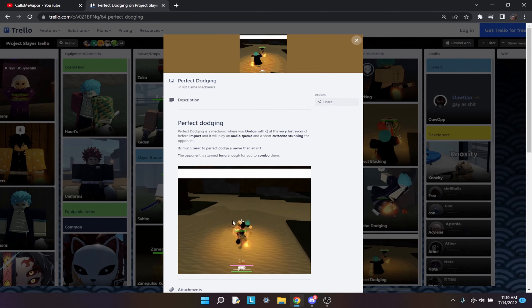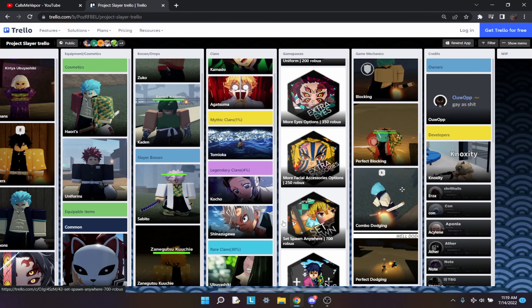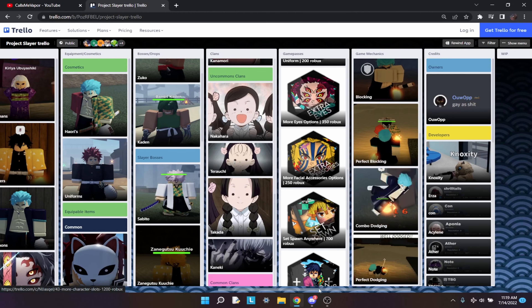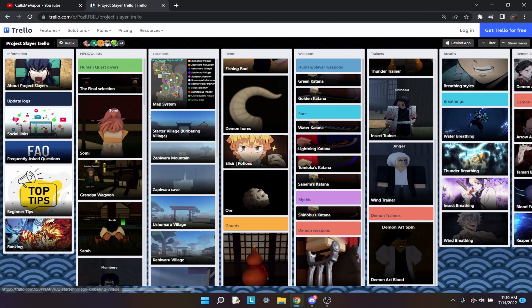Perfect dodging makes a little cool cutscene, as you can see right here. If you were to perfect dodge, you would do a little cutscene and get a 3M1 combo. That's all I have for you guys. If you enjoyed this video, make sure to leave a like and subscribe. I'm going to be streaming the update, so if you want that just make sure to tune in. I'll see you guys later.